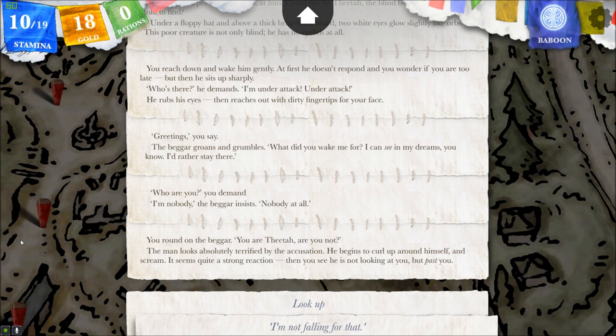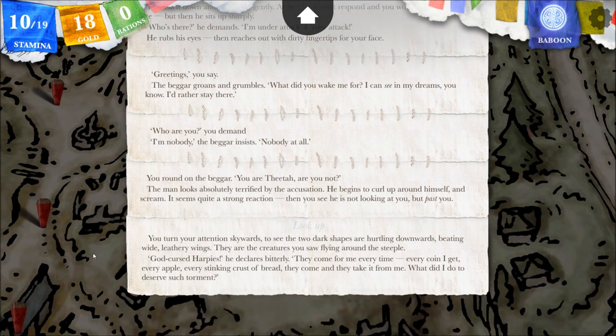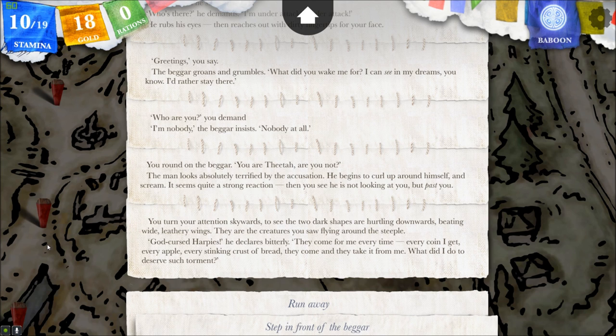It seems quite a strong reaction. But then he is not looking at you, but past you — oh, those dark shapes. You turn your attention skyward to see the two shapes are hurling downwards, beating wide leathery wings. These are the creatures you saw flying around the steeple. Cursed harpies, he declares bitterly — they come for me every time. Every coin I get, every apple, every stinking crust of bread, they come and take it from me. What do I do to deserve such torment? I'm going to defend him. We had an option to give something to him, so I'm sure if we had, they would have flown down to get it. Maybe they're going to try to get rid of me.